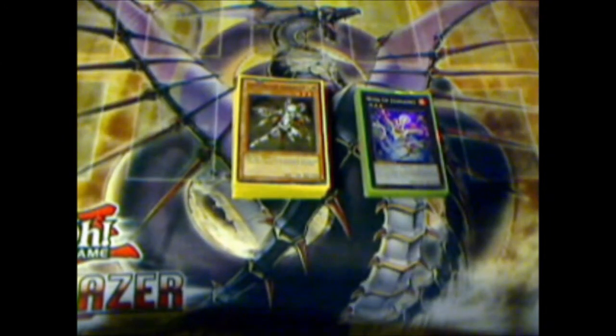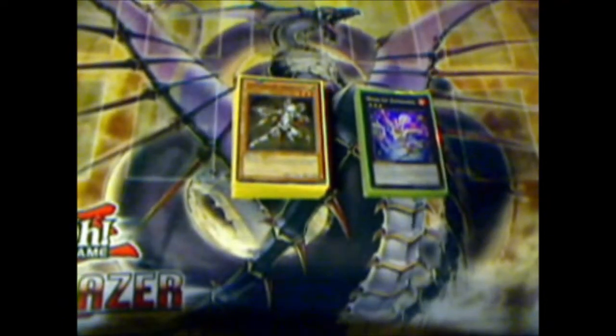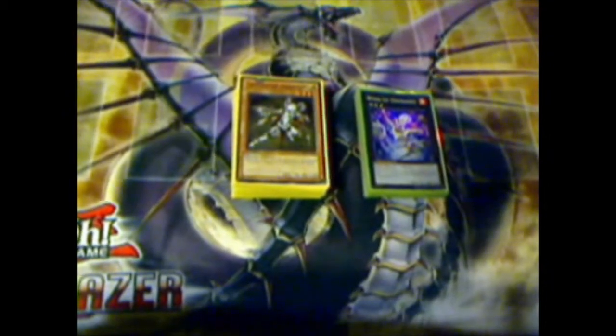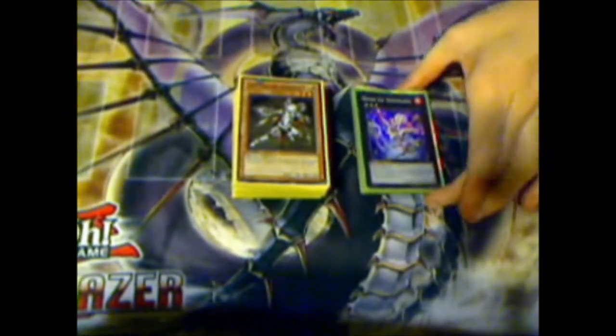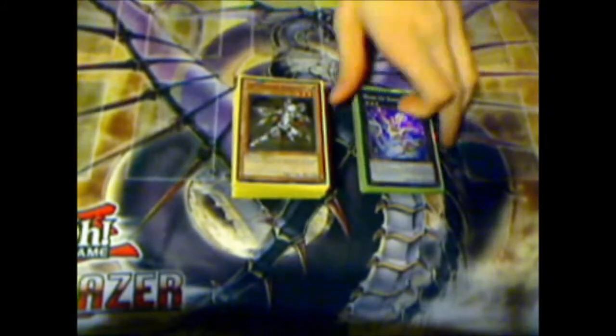Hey guys, got a new deck profile for you here. This is Constellars. I've been playing it since Hidden Arsenal came out and I've been working on the build. I still haven't got Sombres and only have one Omega right now, but I'm gonna get Sombres pretty soon.